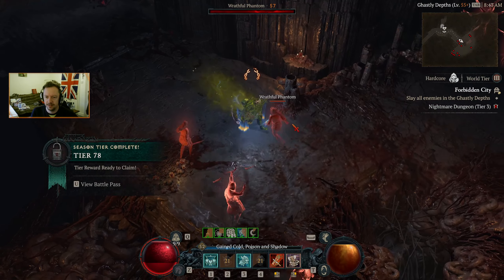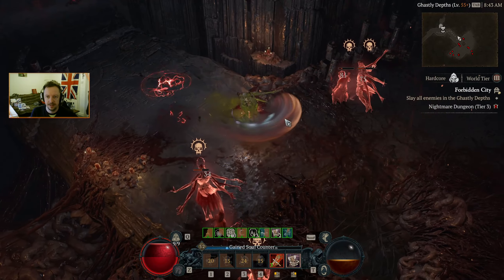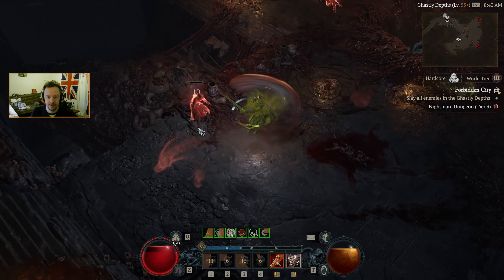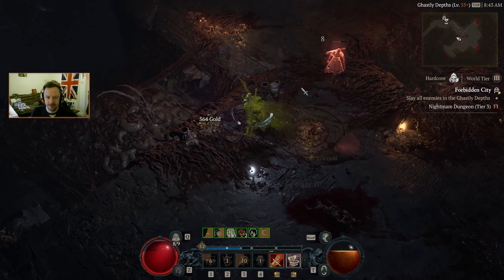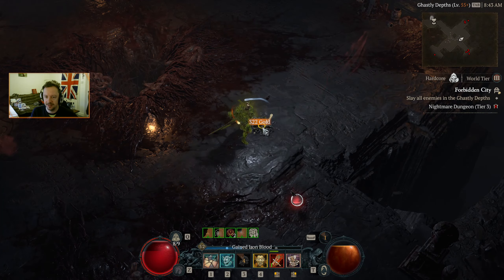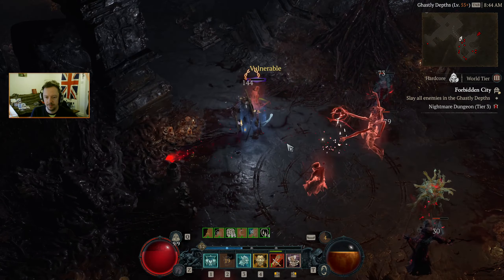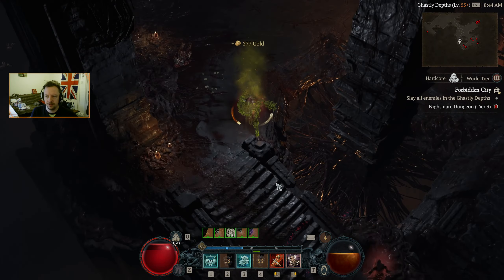At this point we're more interested in the Glyph experience than character experience, because we need to get our Glyph up to rank 15, which is just going to be a monumental effort. Two-handed sword rank 6 — even more bleeding damage going out to the enemies.